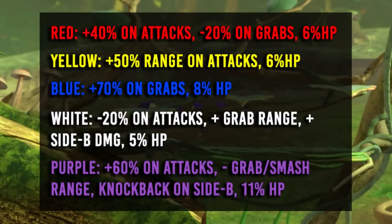The Pikmin attributes are as follows. Red Pikmin are immune to fire attacks, have 40% stronger damage and knockback on smashes and aerials, and have 20% weaker damage and knockback on throws. They have 6% HP. Yellow Pikmin are immune to electric attacks, have 50% larger hitboxes on smashes and aerials, have standard damage on all attacks, and have 6% HP.